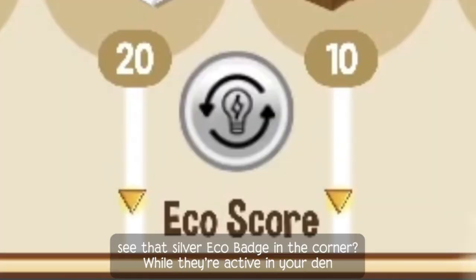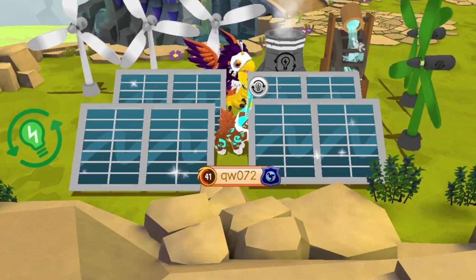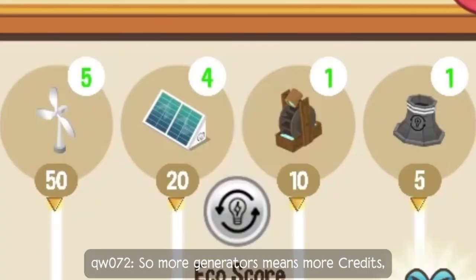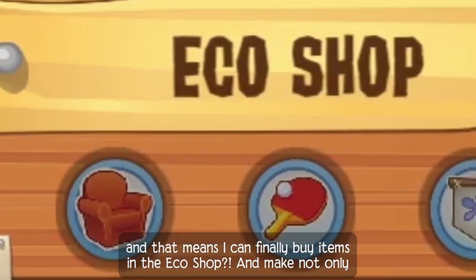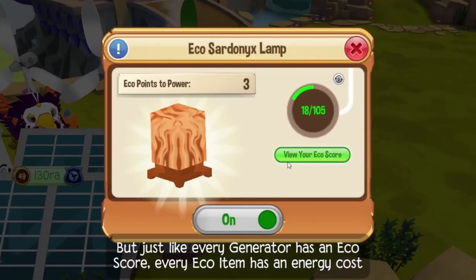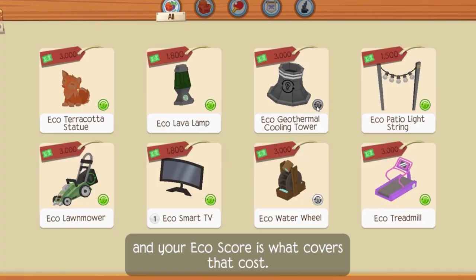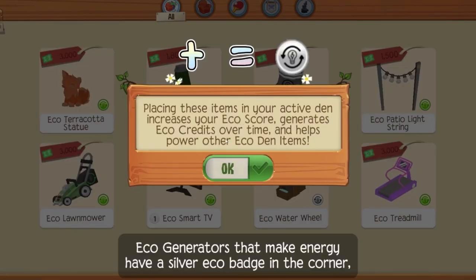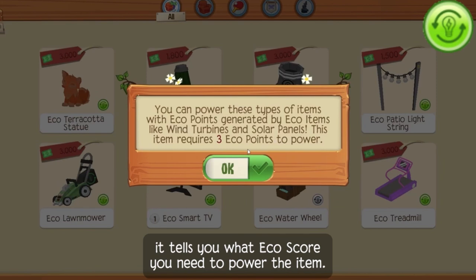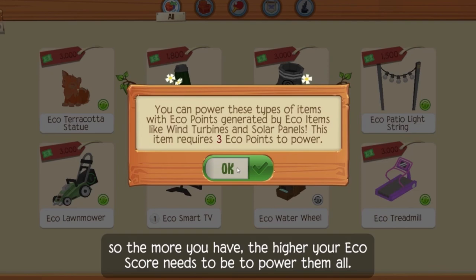These are powered generators. See that silver eco-badge in the corner? While they're active in your den, they generate renewable energy. And the more energy you create, the more eco-credits you collect. I heard the generators all generate a different amount of credits per hour — is that true? Yes. So more generators means more credits, and that means I can finally buy items in the eco-shop and make a super awesome-looking and environmentally sustainable den. Sure thing. But just like every generator has an eco-score, every eco-item has an energy cost in order to run it, and your eco-score is what covers that cost. Eco-generators that make energy have a silver eco-badge in the corner, and eco-items that use energy have a green badge. If you tap on the green badge, it tells you what eco-score you need to power the item. All the score requirements from your items add up, so the more you have, the higher your eco-score needs to be to power them all.